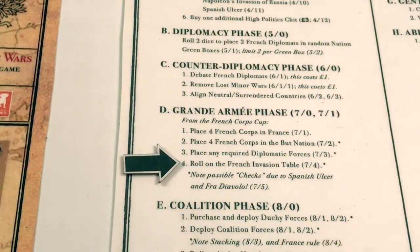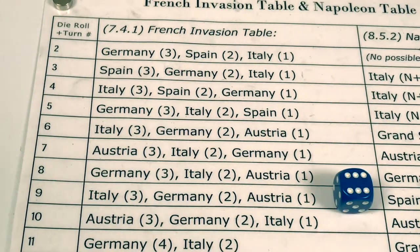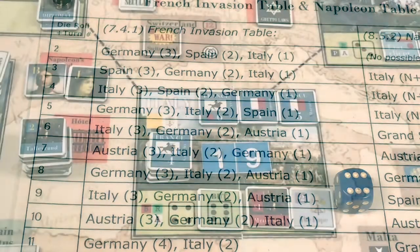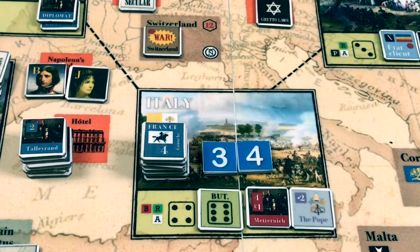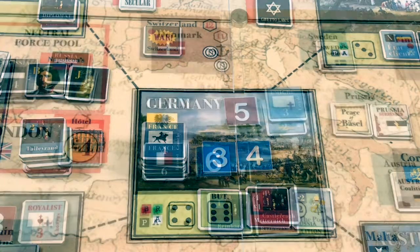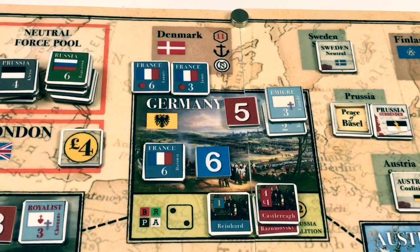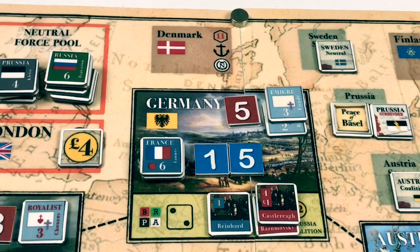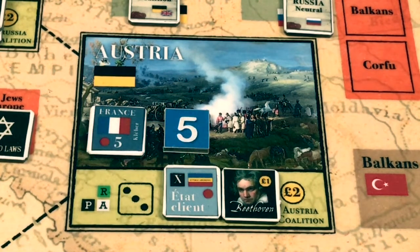Now we roll on the French invasion table to see where additional French corps appear. We roll 1d6 and add the current turn number of three. The roll is a six, modified to nine. That means three corps in Italy, two in Germany, and one in Austria. In Italy, one cavalry and two infantry corps with a strength of 15 reinforce the French there, bringing total French strength in Italy to 34. Germany receives two infantry corps with a strength of 9, bringing French total strength there to 15. One infantry corps with a strength of 5 goes to Austria.